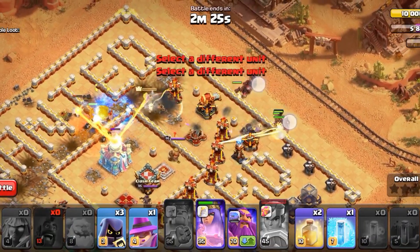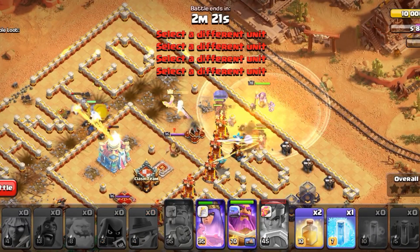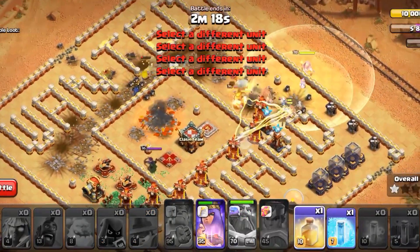And drop all the remaining heroes together with the Warden. And use Warden's ability after dropping the Headhunter.